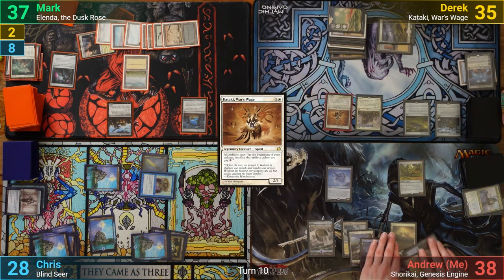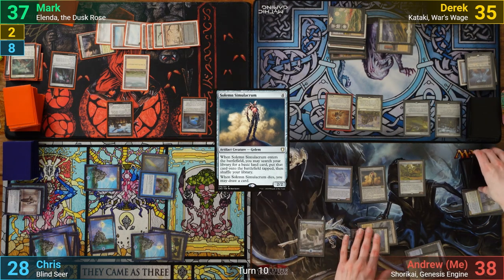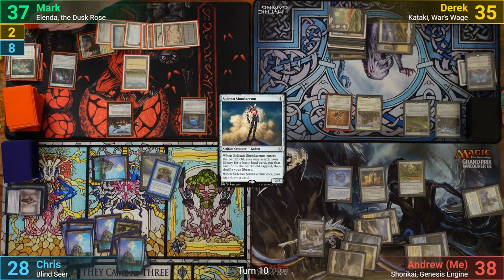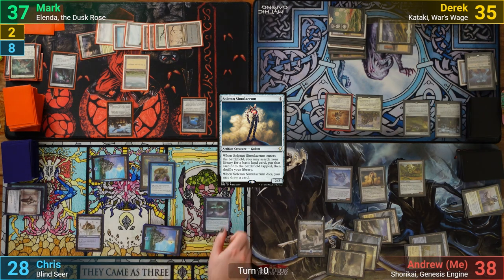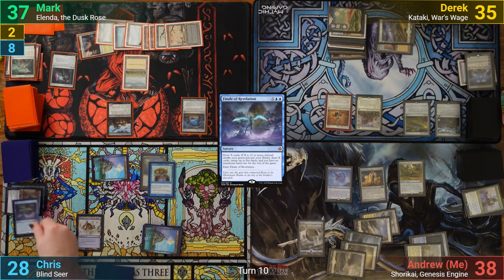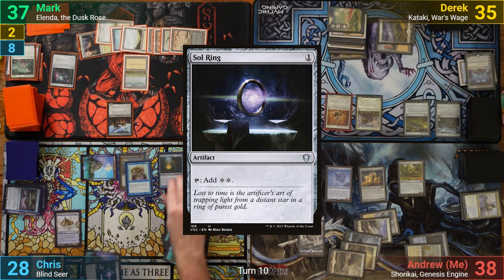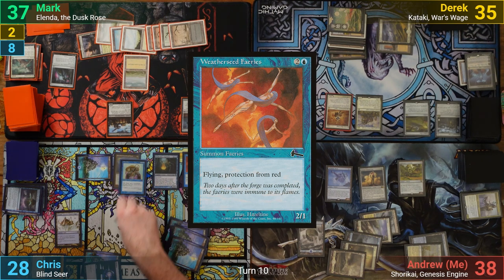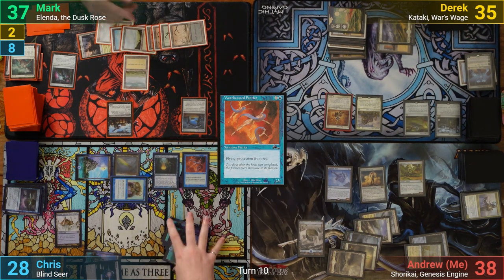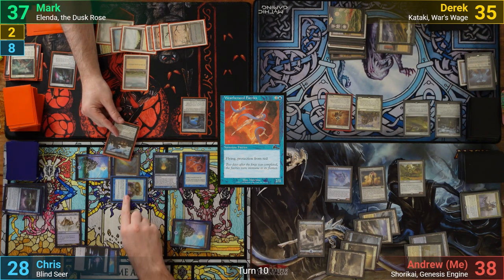I pay two to keep my artifacts around and draw. I then cast a Solemn Simulacrum, going to find a Plains, and pass. Chris pays the one for his Sword on his upkeep and draws. He then casts a Finale of Revelation where X is ten, drawing ten, untapping five lands, and gaining no maximum hand size. He then plays Thada Adele, Sol Ring, and a Weatherseed Faeries, before going to combat. Chris swings the Blind Seer at Mark, who chumps with the Zulaport Cutthroat, and as it dies, drains the table for one. With nothing else, Chris passes.